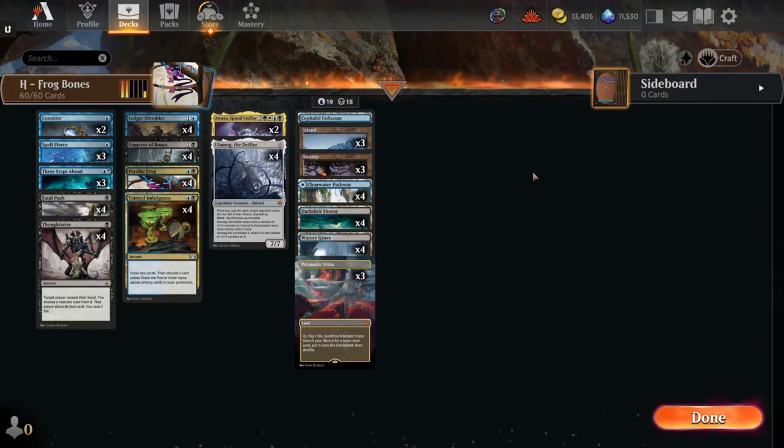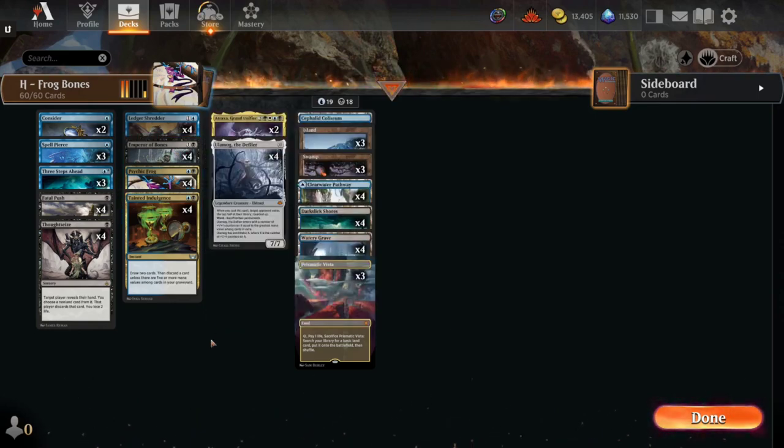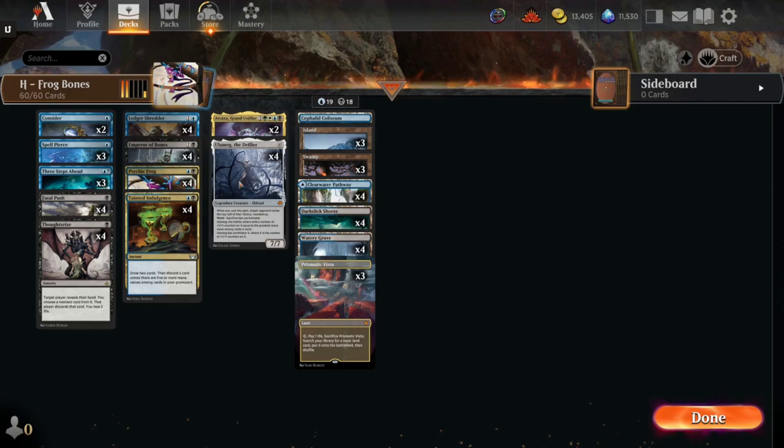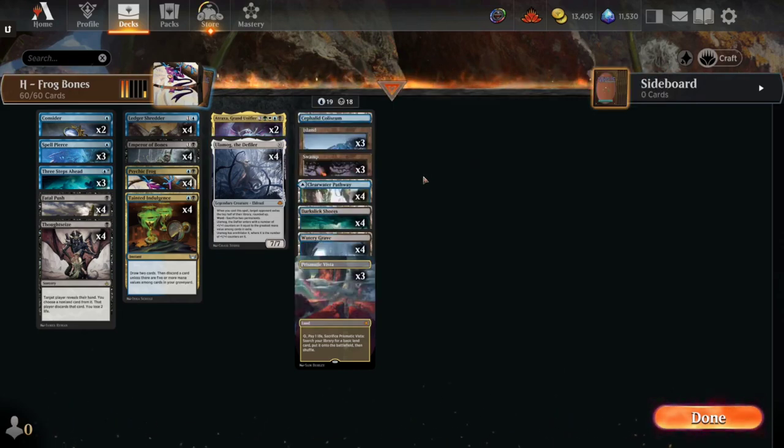It got me to Mythic this month in the Historic queues. The combo here is Emperor of Bones: 2 mana, 2/2 — exile a card from a graveyard at the beginning of combat, pay 2 mana, put two +1/+1s on it, and when you do, reanimate one of the cards that you exiled with Emperor of Bones. So you get Ulamog the Defiler or Atraxa in the graveyard, exile it with Emperor of Bones, pay the 2 to bring it back out. If it's Ulamog, he sees himself in exile, comes in with ten +1/+1 counters, has Haste, has Annihilator 10 — opponent dead usually, and if not, they're sacrificing their entire board anyways.